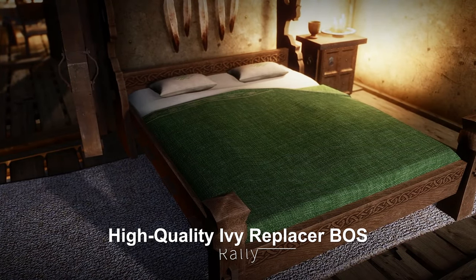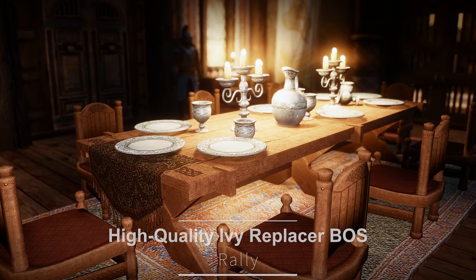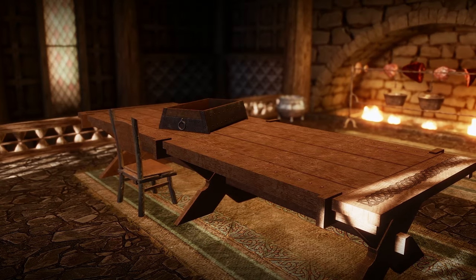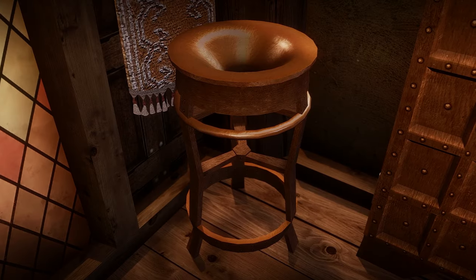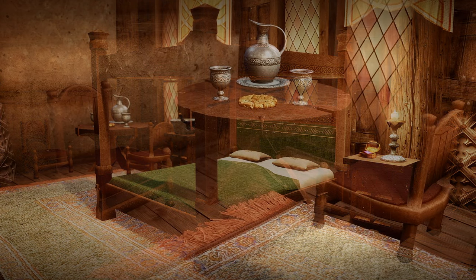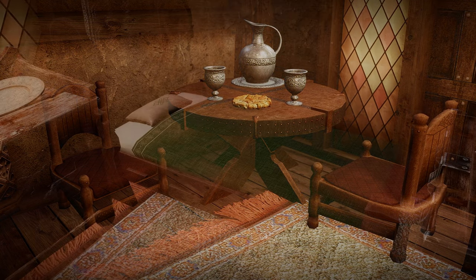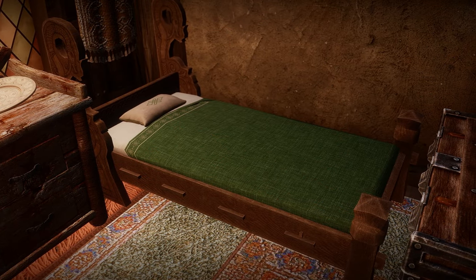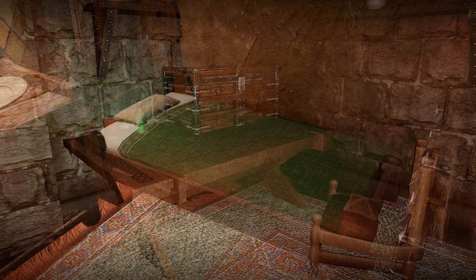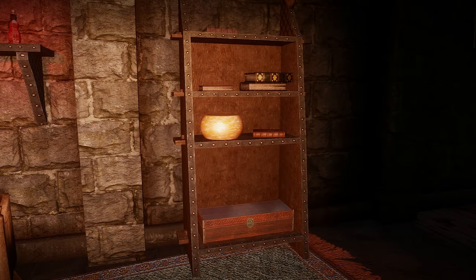Next up is Rally's Noble Furniture, a mod that enhances over 60 pieces of furniture. It boasts new textures, high poly handles, hinges and pillows, improved meshes with updated UV maps, and even includes SMIM chair and coffin meshes. It's truly remarkable as it's built on the Base Object Swapper, allowing for both quality and variety to be upgraded simultaneously.